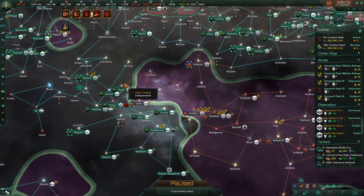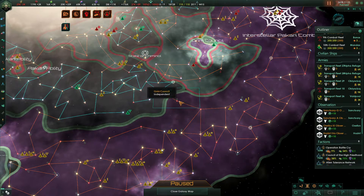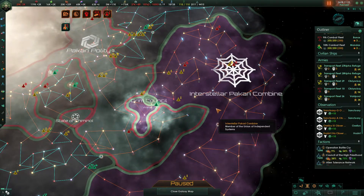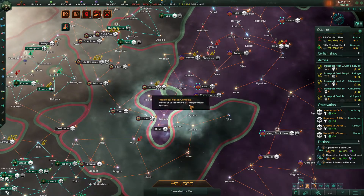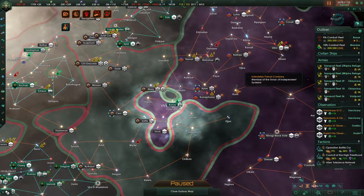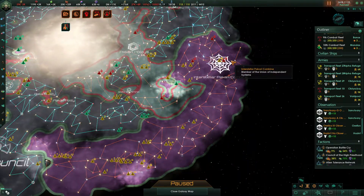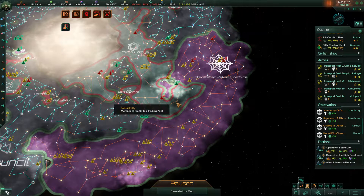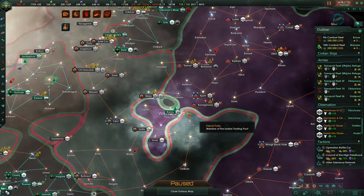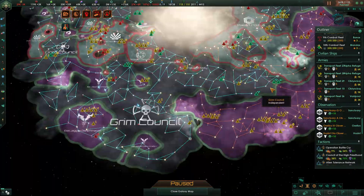We've got one entry point here, a second entry point here, and then a whole lot of nothing until a third entry point. Then a fourth entry point that we already have through this wormhole, and a fifth entry point here. So that's actually pretty cut off — surprisingly so. We can clean this up pretty easily and then bring it down to a single choke point at Sastrum.